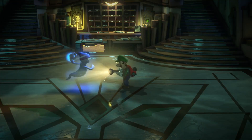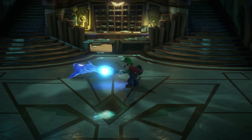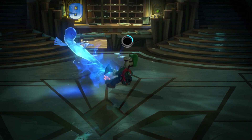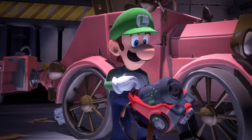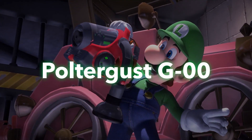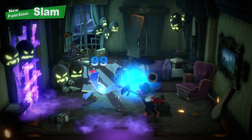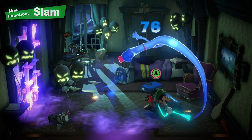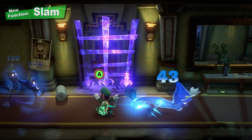And they're rather aggressive. Simply scare them with the strobulb, then suck them up. Luigi's new Poltergust G-00 has the powerful suction capabilities required and other new features as well. First, the slam. While trapping a ghost, slam it on the ground to inflict some damage. It helps to get other ghosts in on the action.